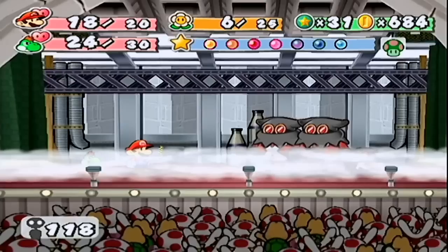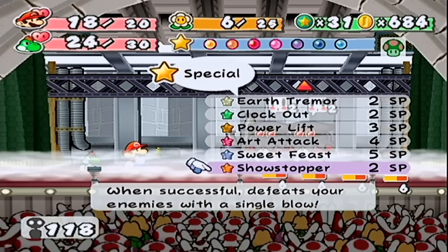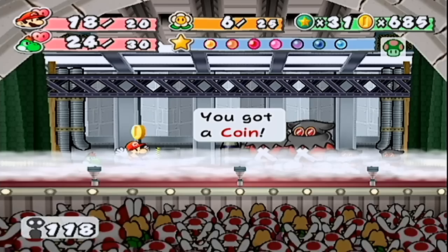Did he take an FP or did I gain one? Oh, I gained one — that's the Pity Flower! I don't know what to do. That showstopper is not gonna work — press it as they appear, I'm not even gonna risk it. Heart attack? I don't even know if the fog affects these things. Sweet Treat maybe. Earth Tremor. I just want the mist to go away and then I'd know what to do.